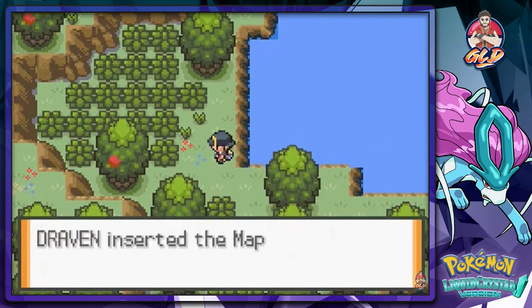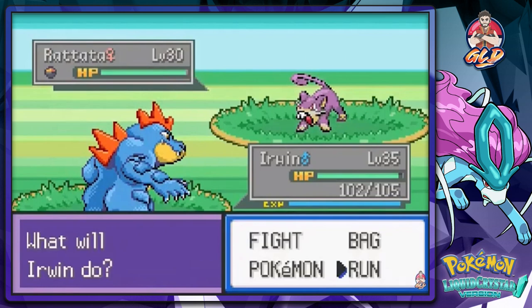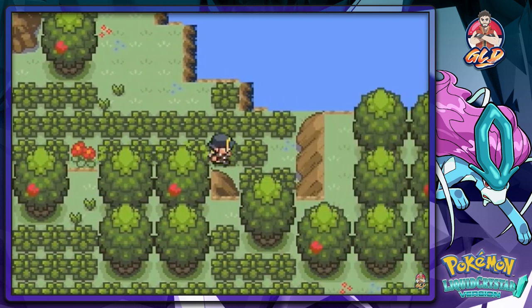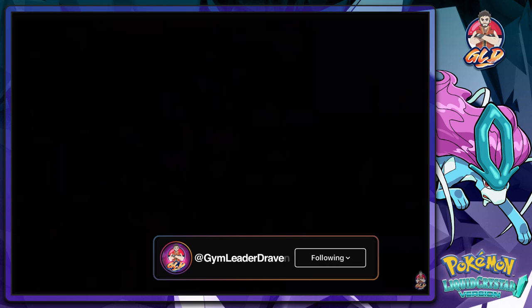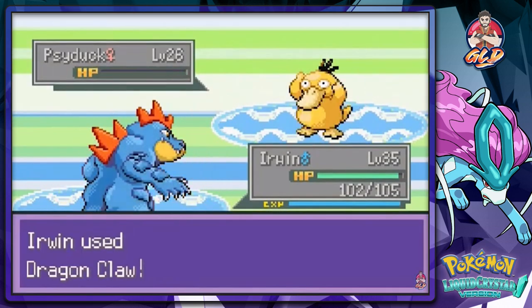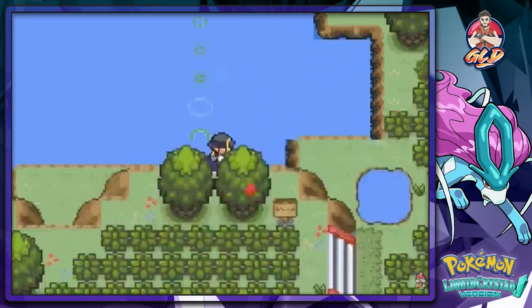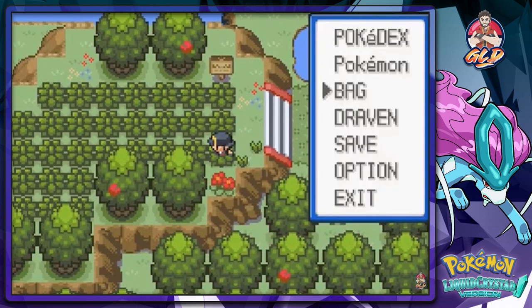That area leads us back to Route 39 — what the hell is this? I'm just as confused right now. Let's continue on. There might be a hidden item somewhere — nope. Like I said, you guys are experiencing all of this for the first time with me. I'm confused as always, don't know where I'm going. If you know what this place is all about, please comment down below. I haven't watched a walkthrough on this.